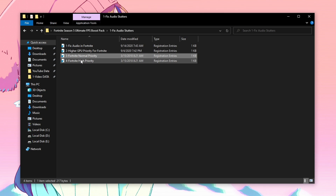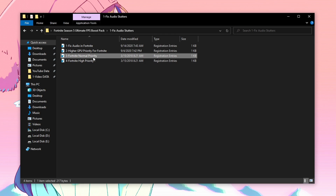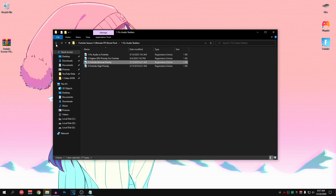For the Fortnite normal priority and high priority options, I recommend you test both. For some people running Fortnite on high priority causes FPS drops and stutters, while for others normal priority causes the issue. So test both and see which works better for you. For me, Fortnite normal priority works better, so I'll go ahead and apply that — hit Yes, hit Yes and OK.